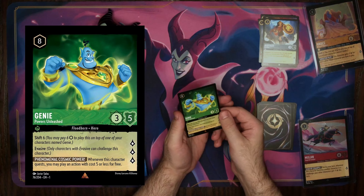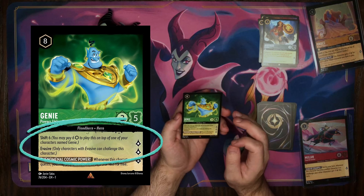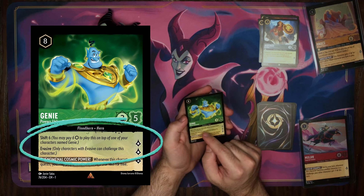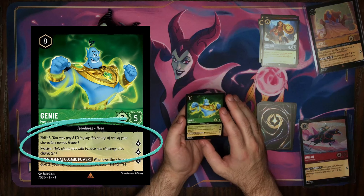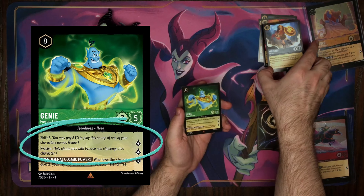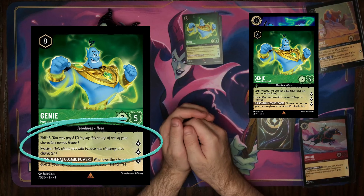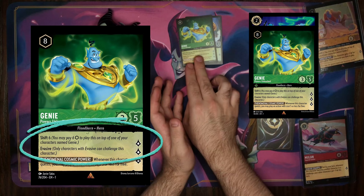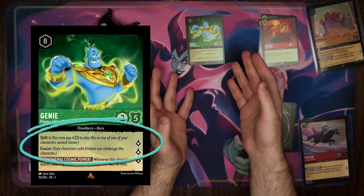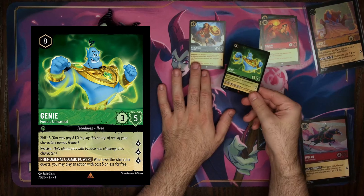The next character ability is Shift. We have our Powers Unleashed Genie. Shift is, so far, only going to be found on Floodborne characters, as that is their unique ability within the lore of the game. What Shift allows you to do is, instead of having to pay 8 ink to play this card, if you have a different Genie card already in play, you can instead pay 6 to Shift him on top of that card. You'll keep any damage the previous card had — so if the previous Genie had 2 damage, this Genie would as well. But it also comes in ready, with no need to wait a turn to use his ability. As soon as you Shift him in, you can start using his other abilities and questing with him — very useful strategically.